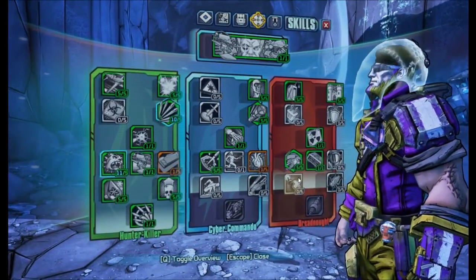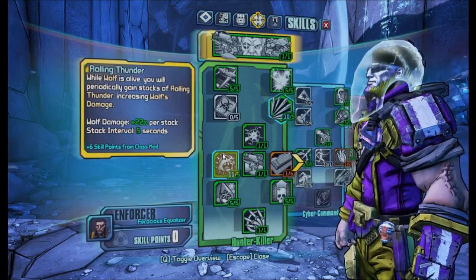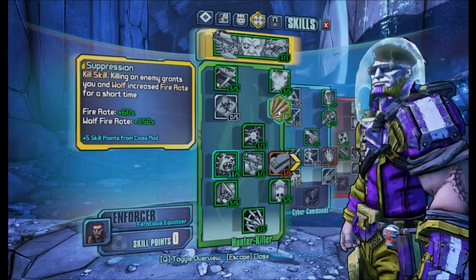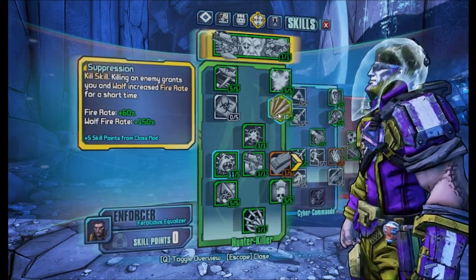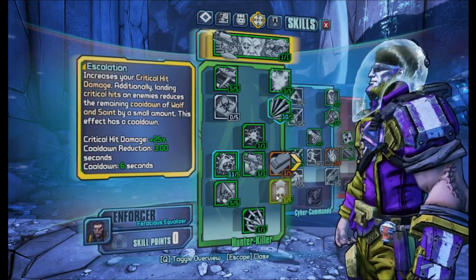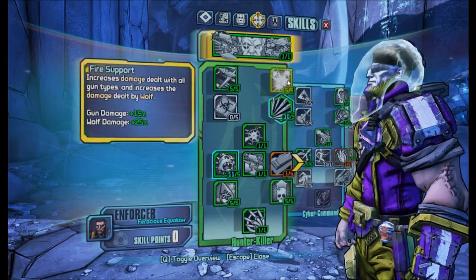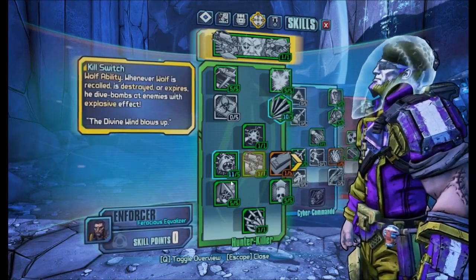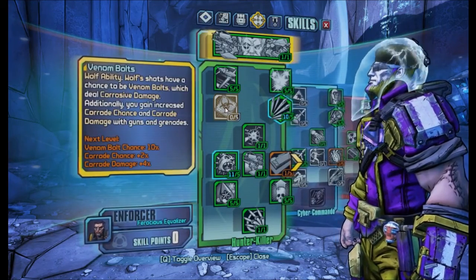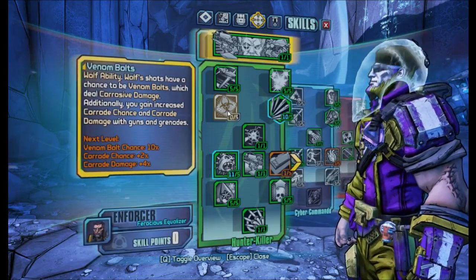The main focus is on Wolf, so you want a lot of skills that increase his damage output. Rolling Thunder is the main skill — this is a huge damage increase. Suppression is also really nice for Wolf's fire rate. The skill which requires you to score critical hits is Escalation, for more cooldown rate. The other skills are just to help out Wolf.